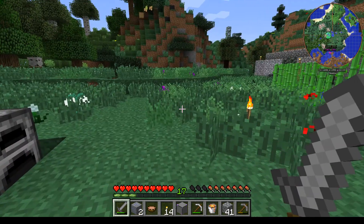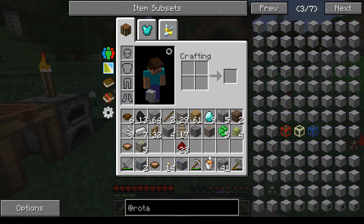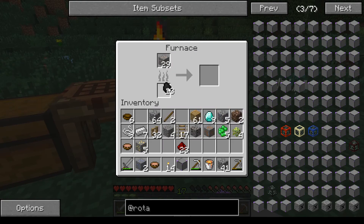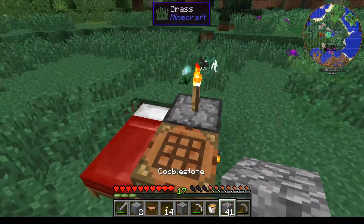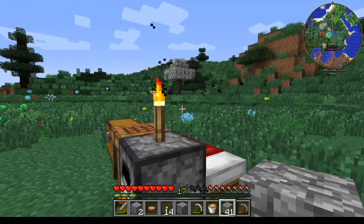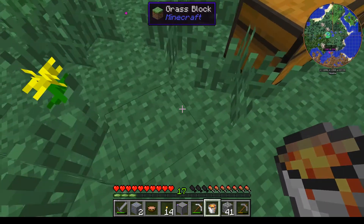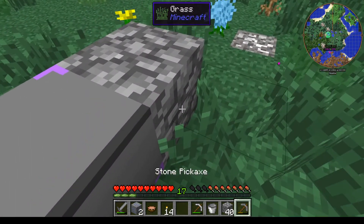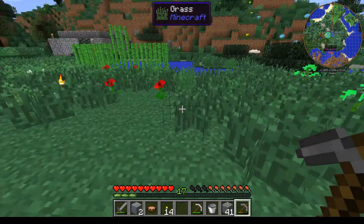Okay, I am back up on the surface with my lava bucket, my blast furnace, and 29 iron ore. Which should be enough for me to get some stuff in RotorCraft done, I think. So where should I put this? Somewhere where hopefully the lava won't light anything on fire. Let's just plop it down right here. And the temperature of the blast furnace is increasing. That is good.